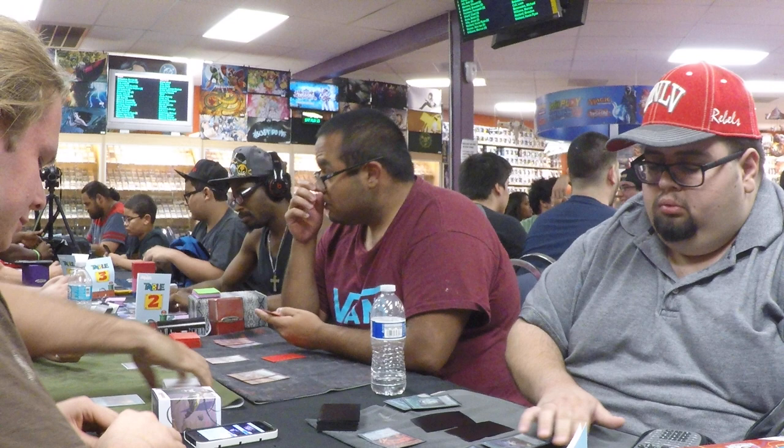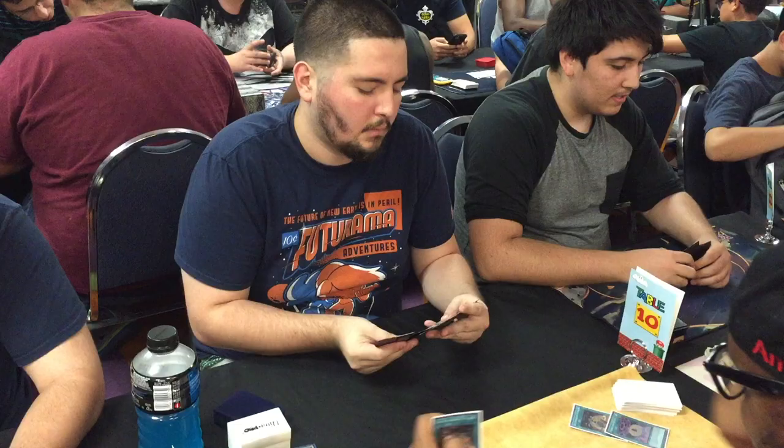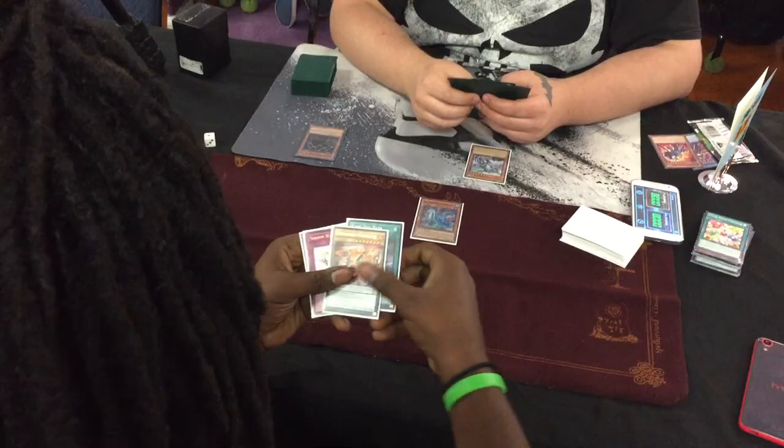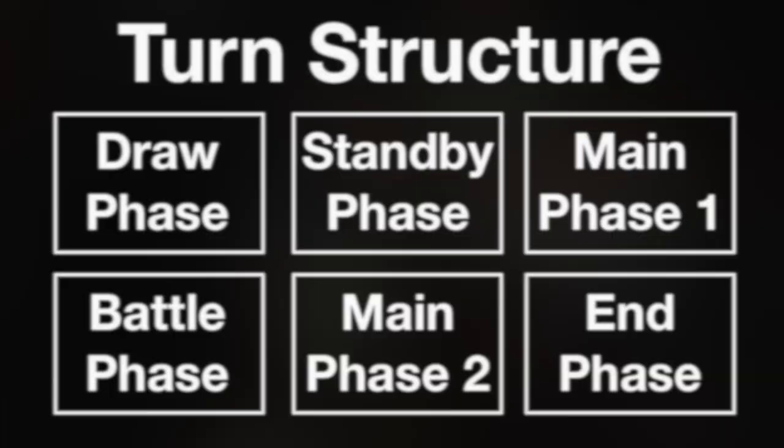Before we move on to the standby phase, it's important to mention how both players need to agree to move into the next phase before doing so. Most of the time, players move from phase to phase without needing to ask their opponent, because in the context of the game, most players understand what's going on. However, especially in a tournament environment, declaring your phases is very important for communication between players. Usually your opponent will give you a simple head nod or vocal cue, indicating that you may proceed with the next phase.